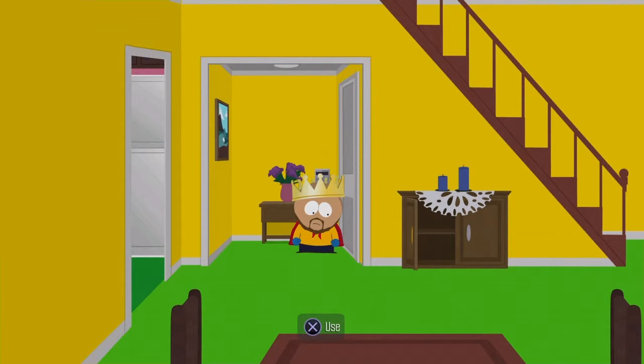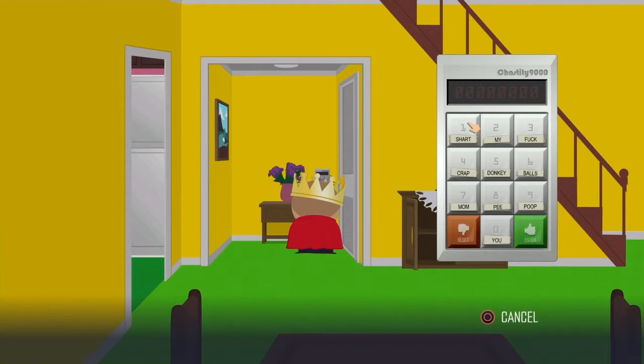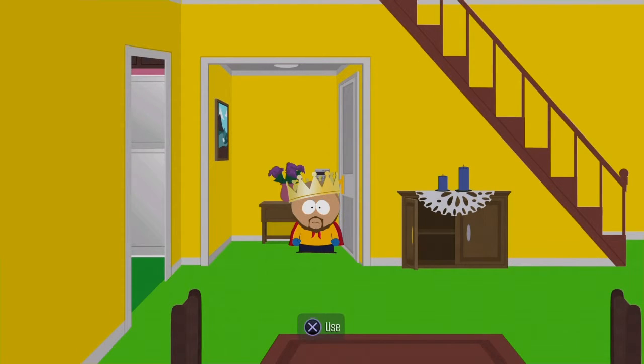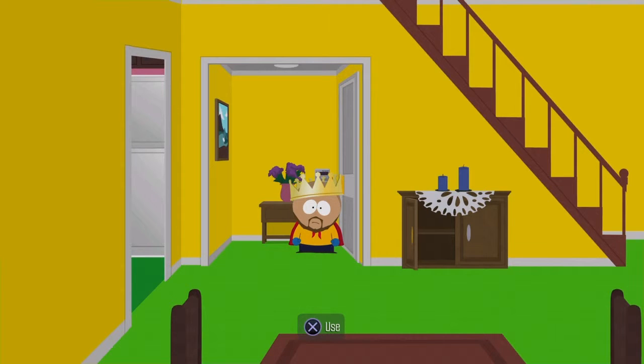Okay guys, how about this? If it does that one more time, I'm going to cut it here, go do the thing, and when I come back I will already have the code and will be able to get into Eric's basement without you guys having to see any icky stuff. Of course, this is South Park: The Fractured But Whole, so you guys are bound to see a lot of very disgusting stuff. I will be right back. I just got the combination, so now we can get in there without the game yelling at us.